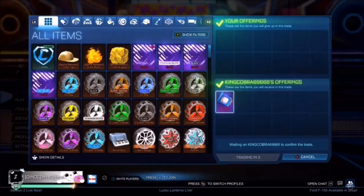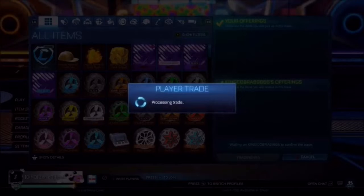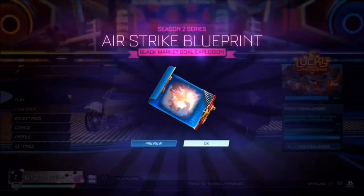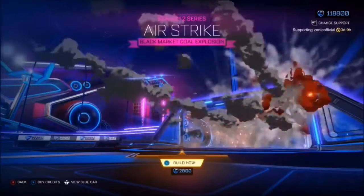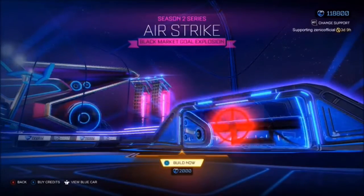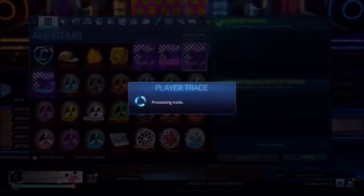First up we have the black market gold explosion. I believe this is called Airstrike. You can see here Zenik gets a blueprint for it. It's really not that bad — it kind of reminds me of the Meteor Storm black market gold explosion, kind of the way it shoots into the goal. It gives like some missiles shooting into the goal. So that one's pretty good, I like that one.